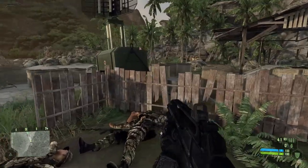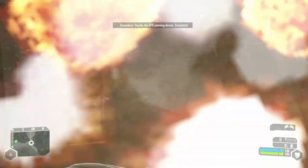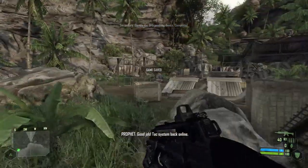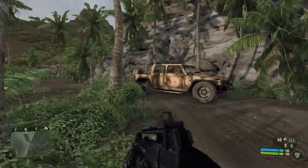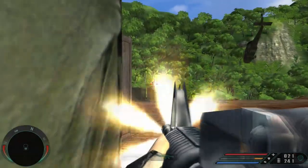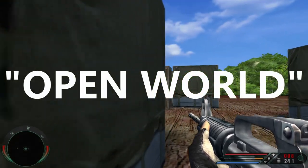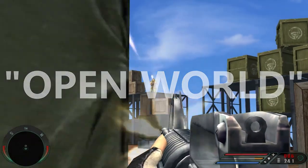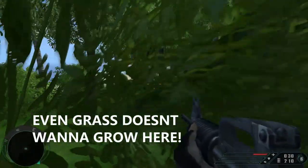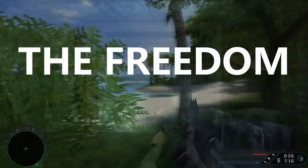Crysis does its best to distract you from that fact with its wide-open map and player-directed travel, but the gameplay between combat segments involves not much more than running to the next combat arena and listening to radio chatter. Far Cry 1 is the same at its heart, and being a predecessor of Crysis, it's even easier for this illusion to break, as every enemy in the open world is pre-positioned on the path the player is expected to cross. Veer off even slightly from that path and the thin veil falls apart. You are in a combat corridor. The freedom is fake.